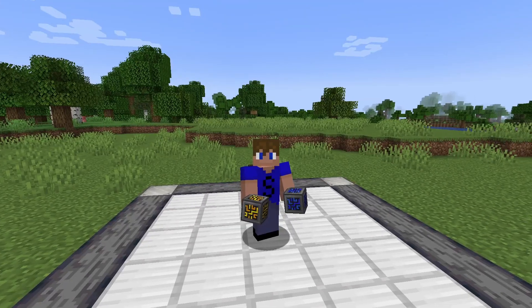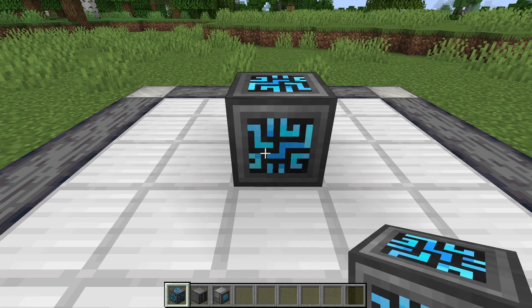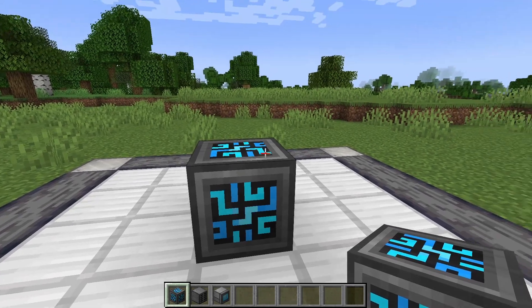In this video I'm going to be showing you how to use the Refined Storage mod. Let's start by putting down a controller. Put power into this and it will power everything.